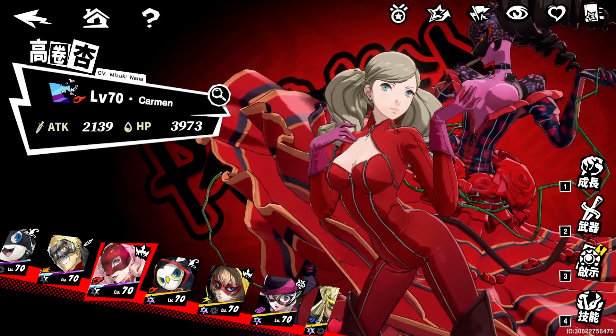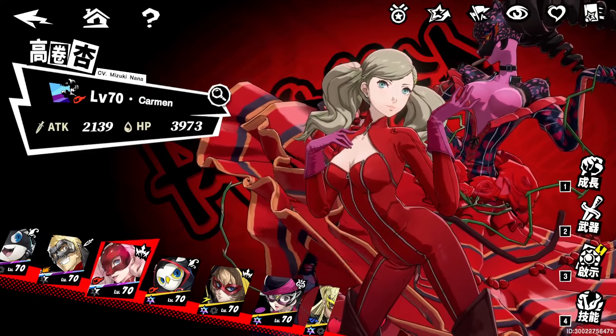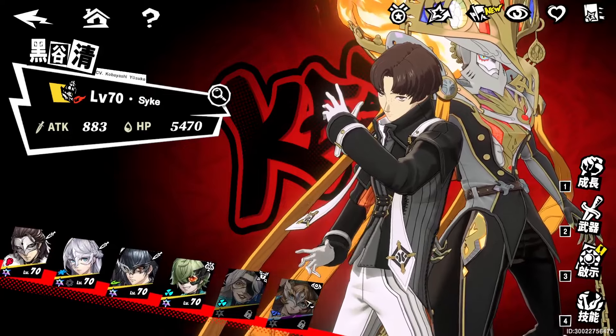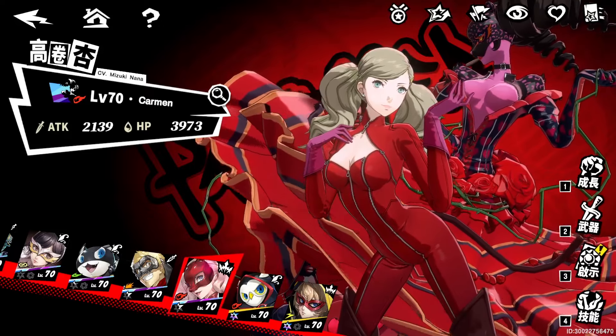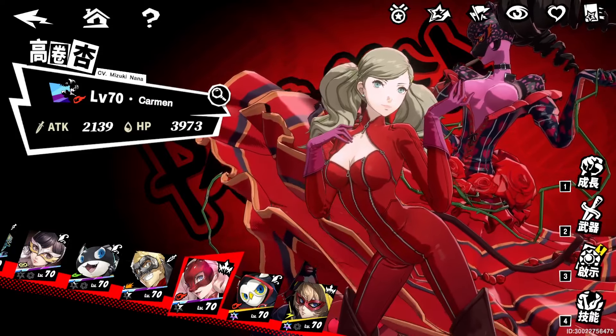Looking at the Fire team, the main DPS is Ann, who is one of the most free-to-play friendly options since you can get her from the picker and her team is four-star reliant. You'd use Ann, with Cattle as sustain since he's prevalent for burn stacks. Ann in 2.0 gets a heavy buff that helps with concentration stacks, reducing them from 6 down to 4 needed, letting her reach her damage trigger point much faster. She relies on burns, and with a burn-related team, she really gets the damage needed.